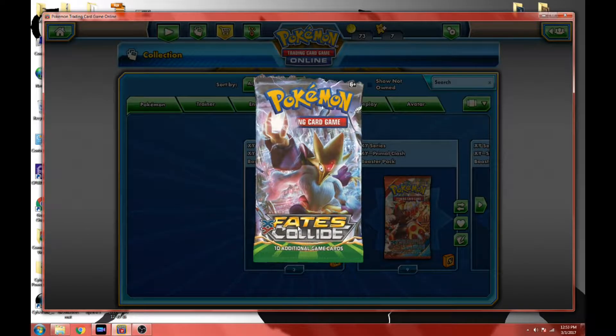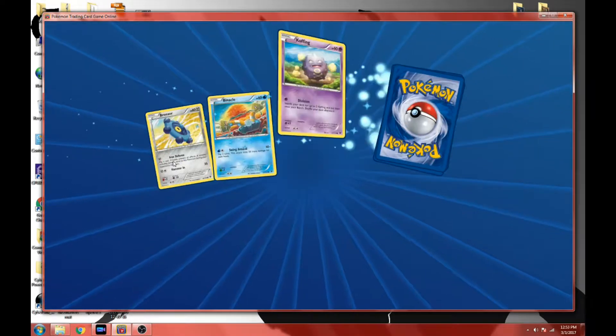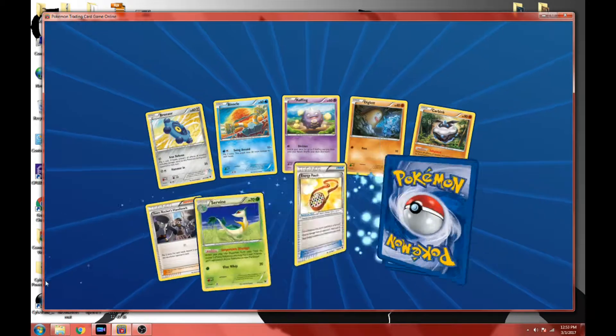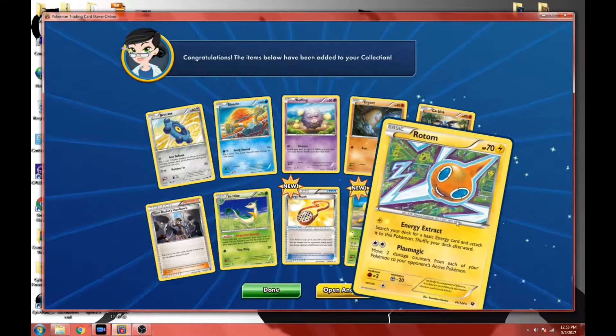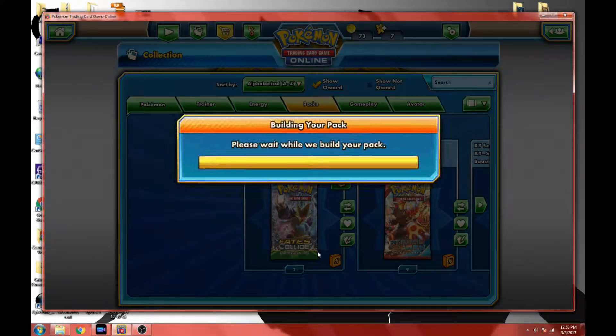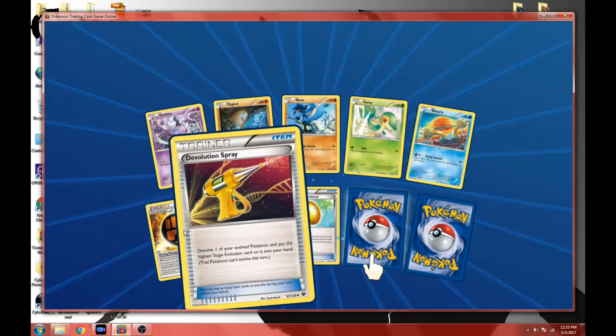All right, so we got Fates Collide — we got four of these so this is gonna be our first one. Is it anything worth it at all? Some cool stuff... ooh, new Energy Pouch and it's — oh darn it. All right, next pack. There's still really good cards in these sets.